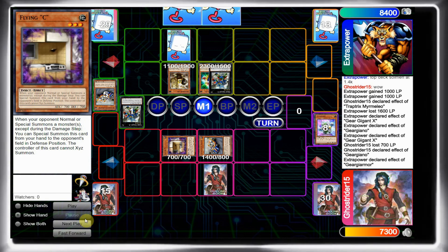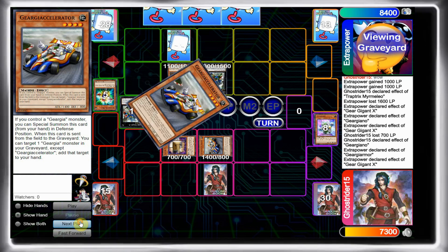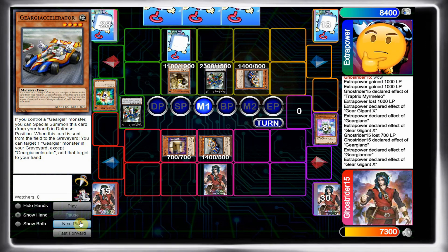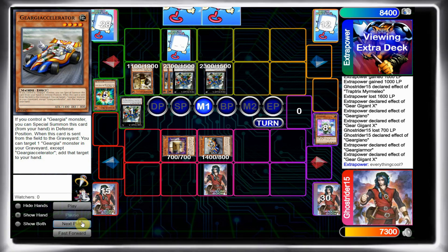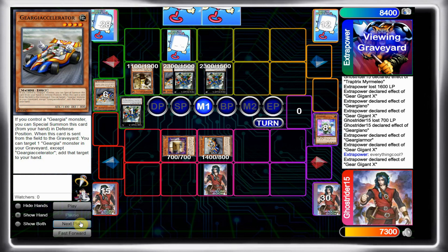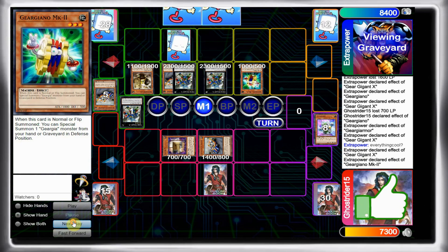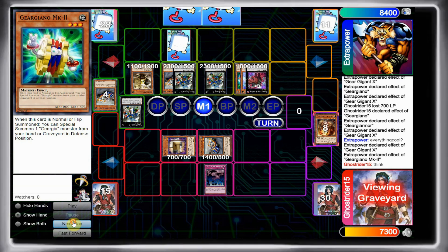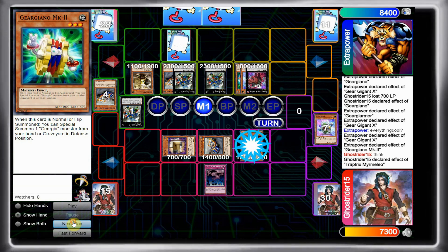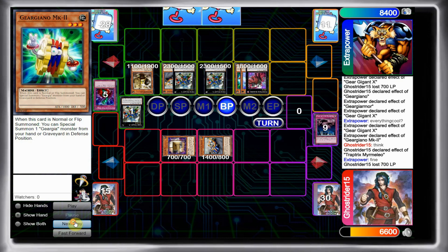I summon Gergiano and summon Accelerator in defense, set my Call to Haunted and pass — there's nothing else I can really do. I could crash the Flying C but it's not worth it. He's just going to go all out. Even if I had Torrential or Mirror Force, he has double Gergian X so he's not even going to get punished that hard. He forces out my back row — Mermilio — and now I'm just absolutely cooked.